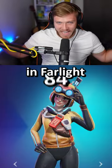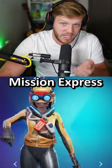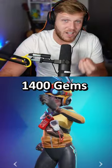These are the best 5 skins in Fallout 84 right now. Kicking it off with Maggie — this is the Mission Express skin that you can buy for 1,400 gems.